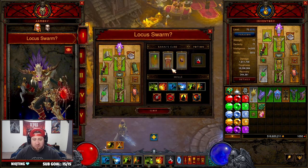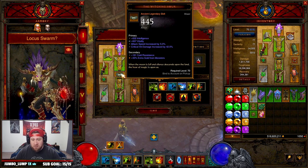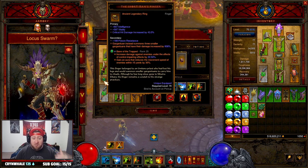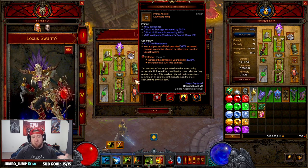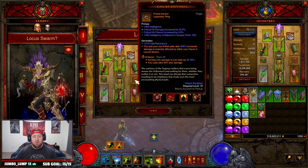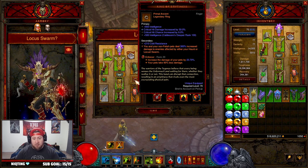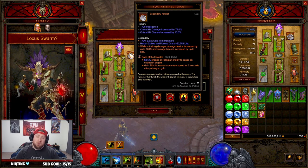We have the Witching Hour for our belt — it's a solid belt, there are other choices but Witching Hour is always good. Then we have Short Man's Finger so Gargantuan summons three of them instead of just one for increased damage. We also have Ring of Emptiness — if this actually worked, the build would be much stronger with 300% increased damage, but unfortunately the Locust Swarm being cast from Gargantuans doesn't proc it, so hopefully Blizzard will fix that. Then Squirt's Necklace for double damage.